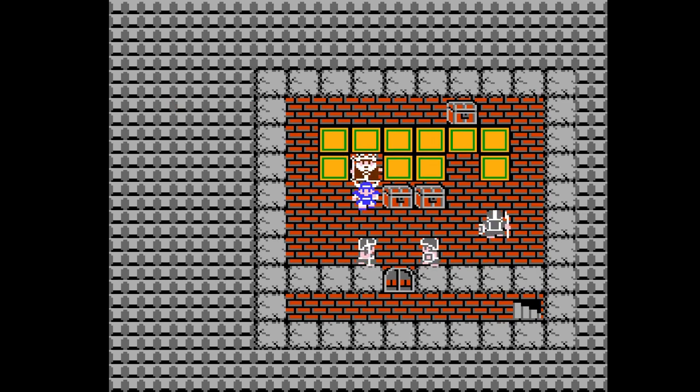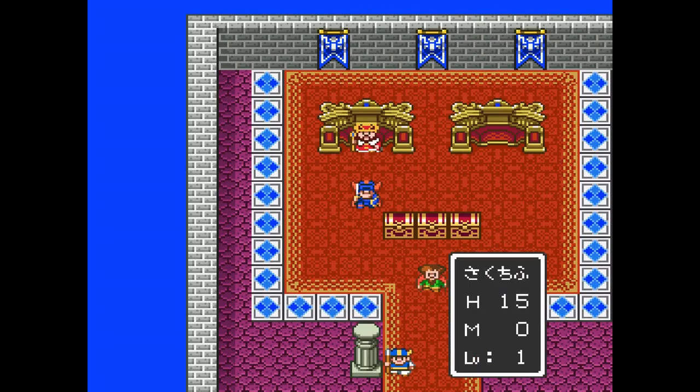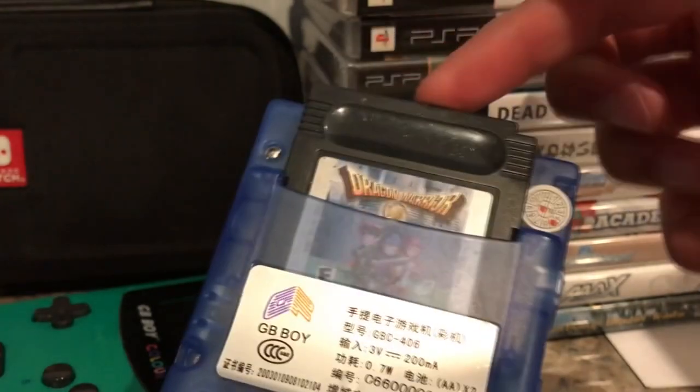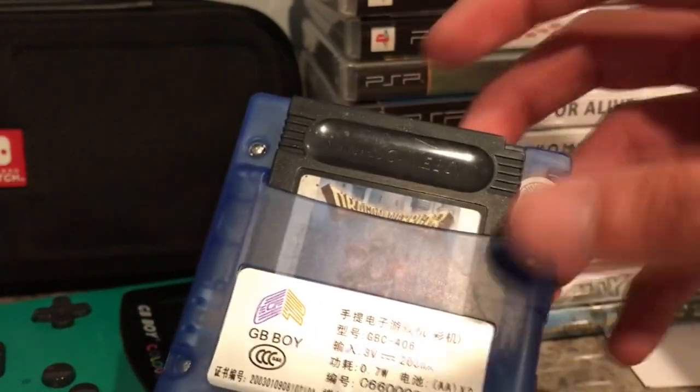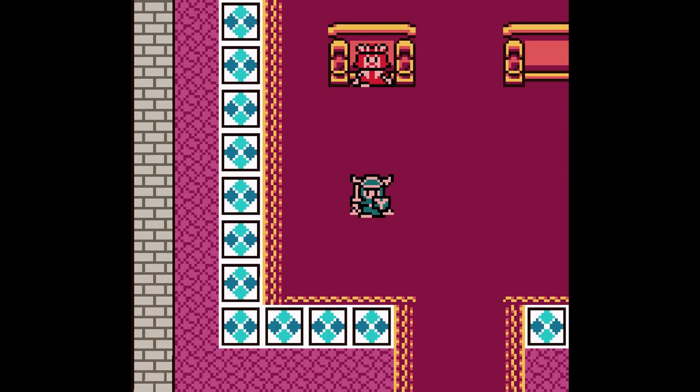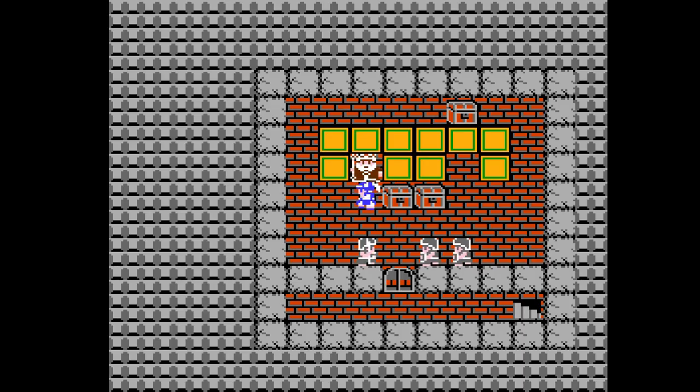The game was even remade on the Super Famicom, the Game Boy, and on smartphones, but aside from graphical differences, it is largely the same game. For this review, we'll be taking a look at the Game Boy version which I think is the best looking. In the Game Boy version, the King's throne room actually looks like a throne room, while in the NES version it looks like the King is surrounded by Lego blocks. It's not a bad looking game, but certainly not as nice as the Game Boy version.